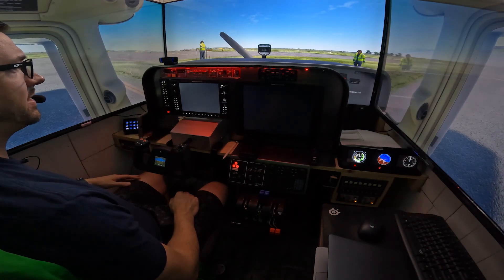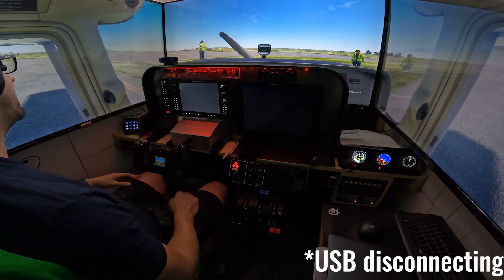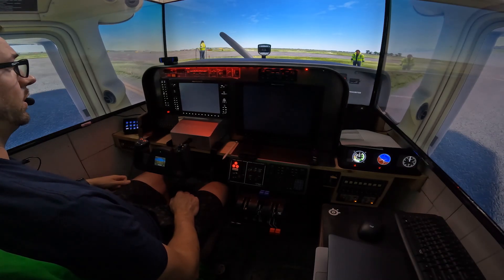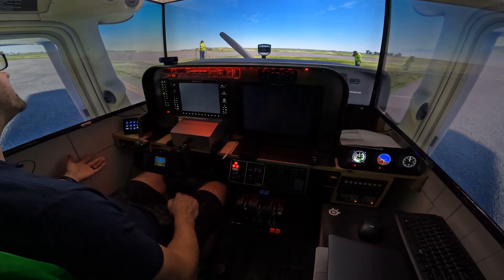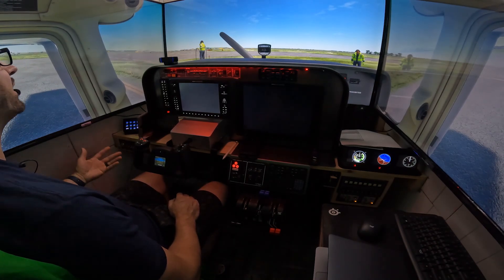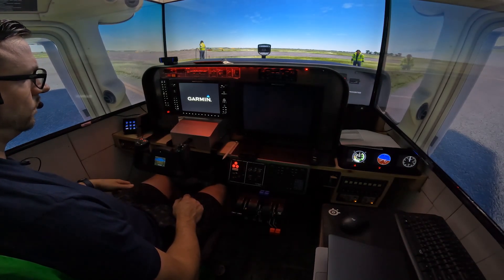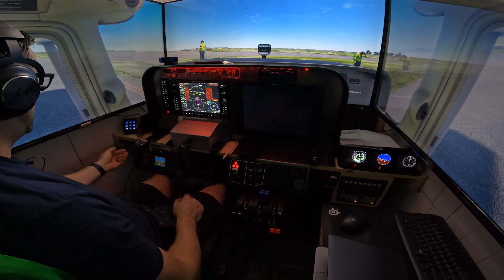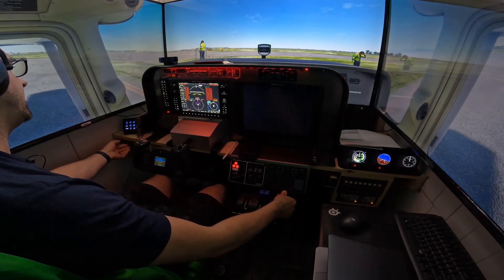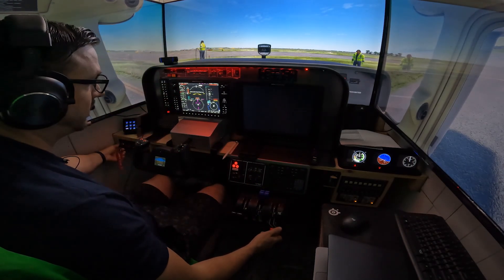First up is startup procedures. The startup procedure on the stock 172 is far from realistic — you pretty much cannot flood, overprime, or underprime this engine. It will just start. You could put the mixture in, turn the key, and it's going to start right up. This is also a stock default aircraft in the sim; it was not meant to be study level. Circuit breakers aren't modeled and all that fun stuff. We'll go ahead and boot up the G1000s, and for the most part it's a close enough startup sequence with a few minor differences. We'll turn on our beacon, prime for three seconds — but in the real thing it matters, in the sim it doesn't. We'll go ahead and crank the engine.